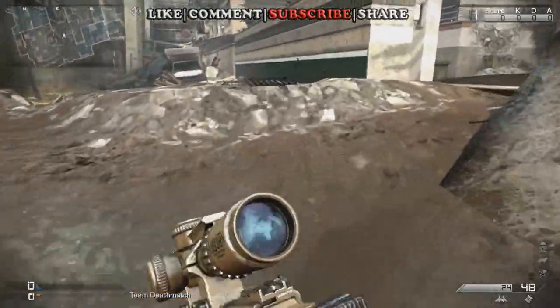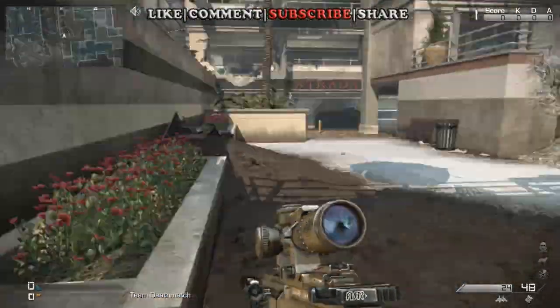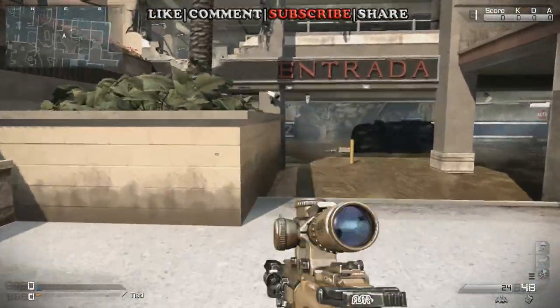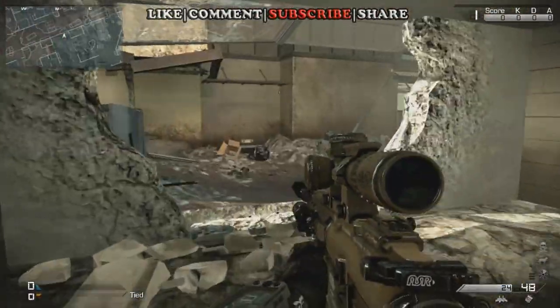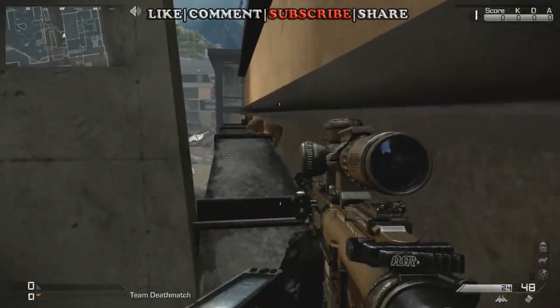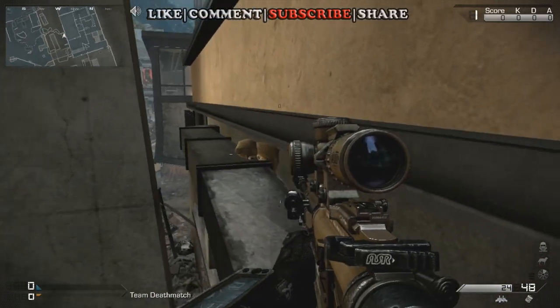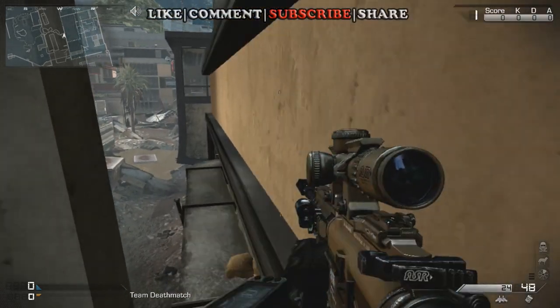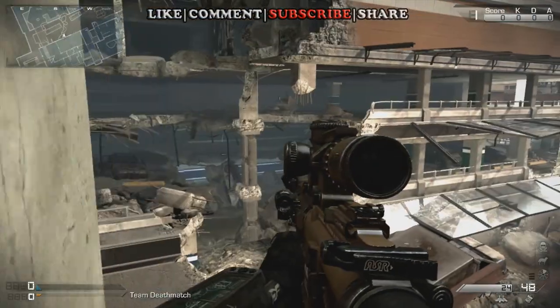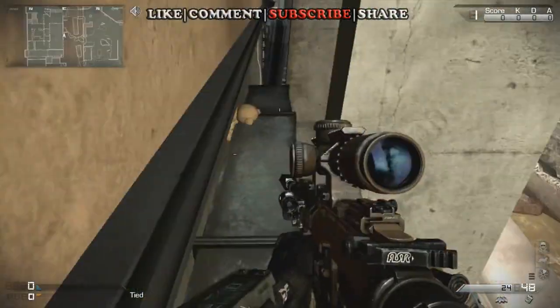Hey guys, I'm Kojak and we're on the multiplayer map Flooded right now with another teddy bear location. I'm going to show you where it is. It's right up here — you come to the top of this gutter system and there's a teddy bear trapped between the gutter and the wall underneath this little ledge here, right here across from the parking garage.